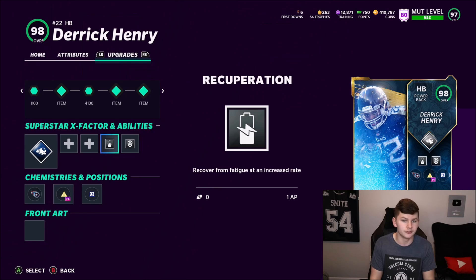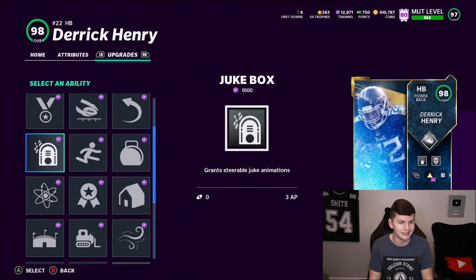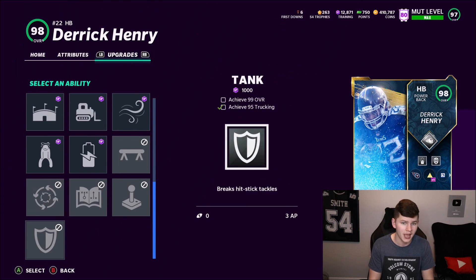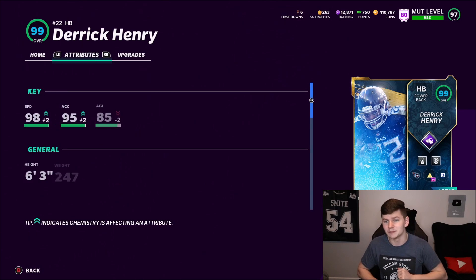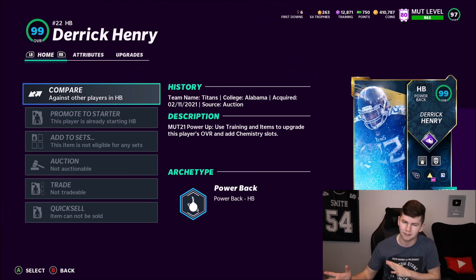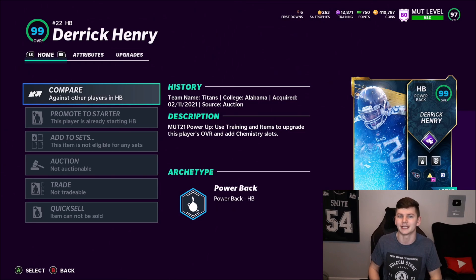His abilities include Freight Train, Bruiser, and Recuperation. Jukebox costs 3 AP — that's too much, I'm not going to use that. So we have Derrick Henry and Alex Smith, and I'm going to try to mix it up to give you guys gameplay of both. We're going to run and pass — it'll help me show gameplay of both. If we get like 200 yards with Derrick Henry in the first half, I'll start passing more in the second half.